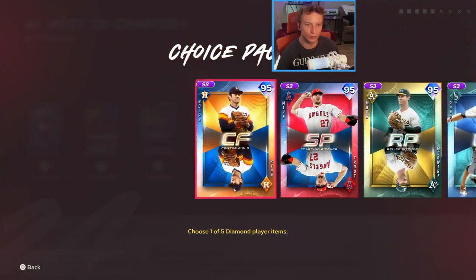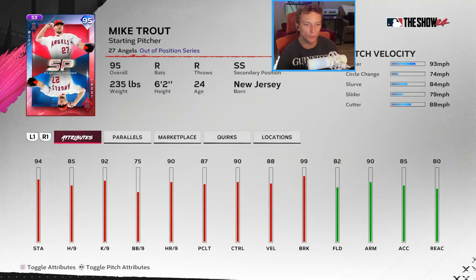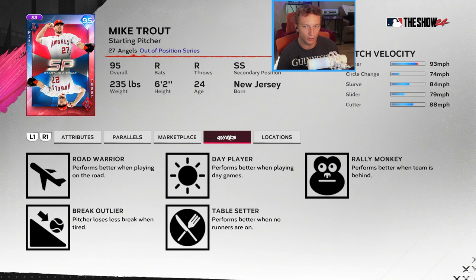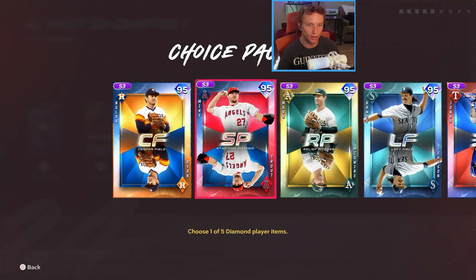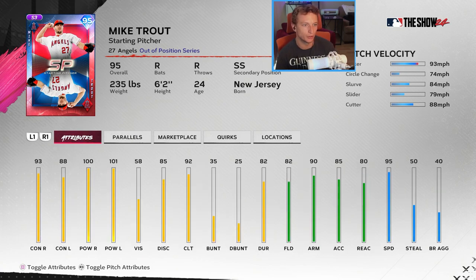AL West: Nolan Ryan as a center fielder with 80 speed, but 95 reaction is really good for the outfield. He can play the other outfield positions and first base — 91 and 84 power, 103 and 97 contact, 113 clutch, 76 vision. Mike Trout as a starting pitcher — low velocity, but sinker, circle change, slurve, slider, and cutter. People underestimate a slider-slurve combo within a five-pitch mix. He's actually a two-way player: 93 and 88 contact, 100 and 101 power, 95 speed. He can play shortstop as well — I think this is a good card.